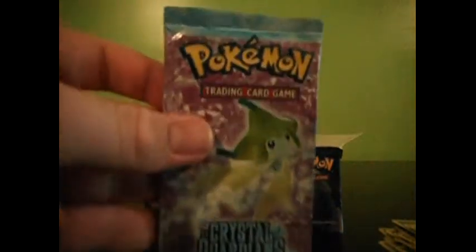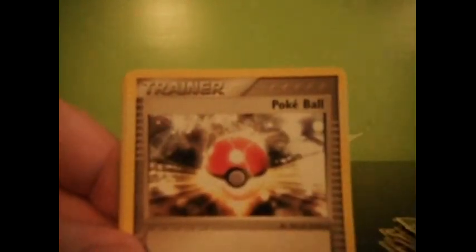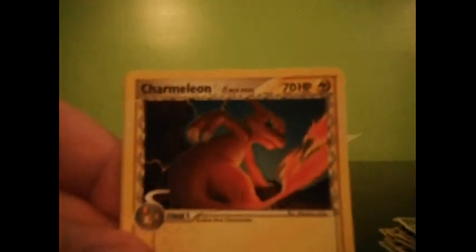This is really bad — we've never pulled one Holo from this side of the box. These packs were probably weighed, which is very disappointing. Whismur, Cedar, Electrike, Energy Search, Cacturn, which is another Cacturn Rare, Pokeball, Charmeleon, Torchic, and a Tauros Reverse.